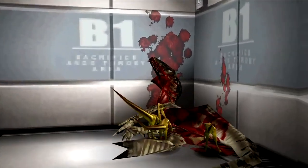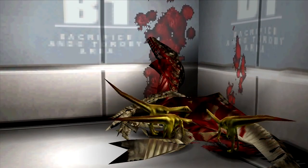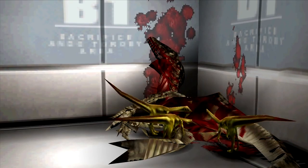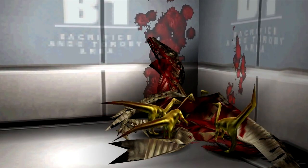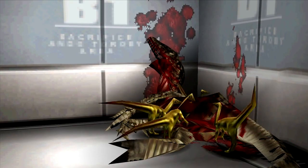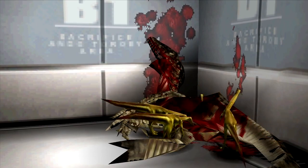Next up we have Compsognathus, aka Compies. The Compies were a good little enemy to include in the game. They weren't much of a threat but they were interesting to see. It would be cool to see them included in the new remake — they could be like a swarming enemy and could be a little bit more dangerous than in the original game. Don't get me wrong, they still can take Regina down, but maybe in the remake they could be more of a threat.